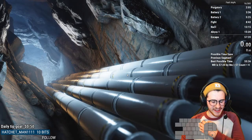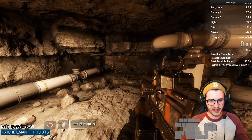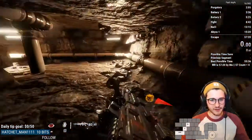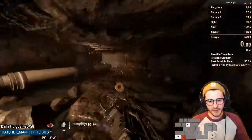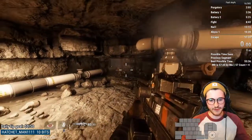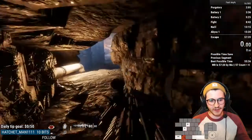I believe there's a way that Decep used to do this where he holds A and W — forward-left — and it gets him through here super fast. But I don't actually know much about that, and whenever I do it outside of ILs it doesn't end well for me. But basically you jump diagonally with it and it's pretty nice.